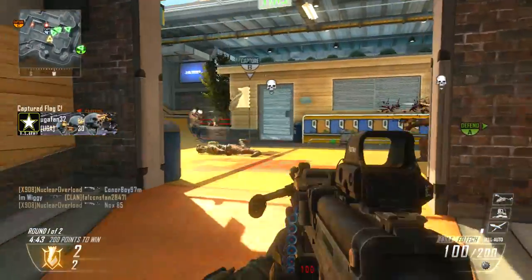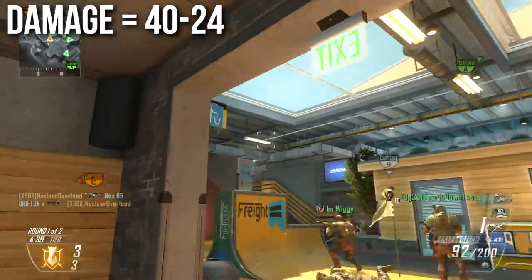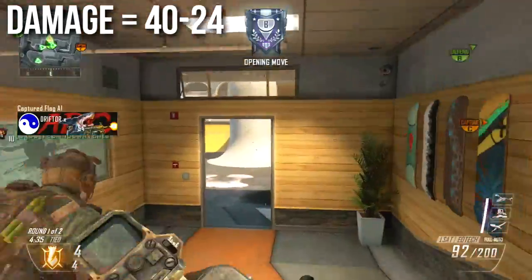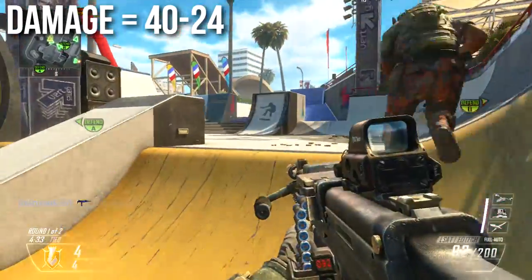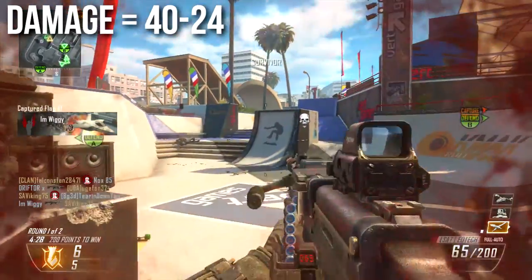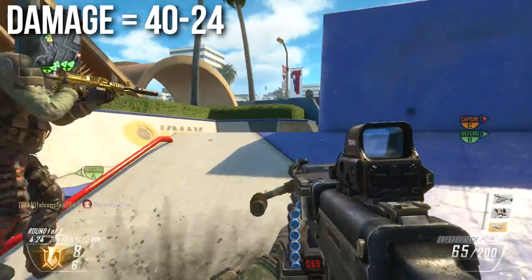The LSAT deals 40 damage in close quarters combat but drops off to 24 damage at a distance. I'd like to explain, because I've gotten quite a few messages: the bullets don't drop or fall like they do in Battlefield, and the damage doesn't physically drop either — it just decreases. You do more damage up close than far away; it's a balancing factor in this game.